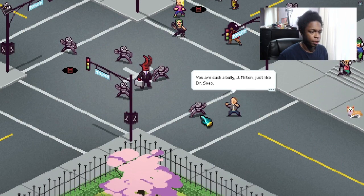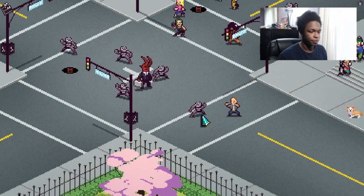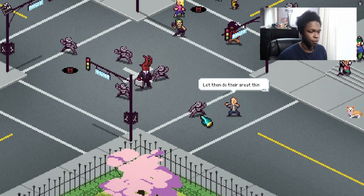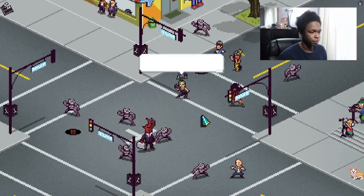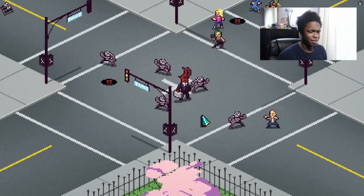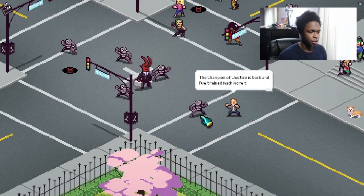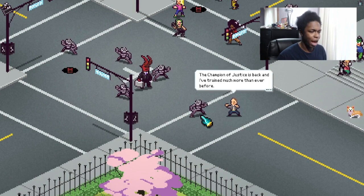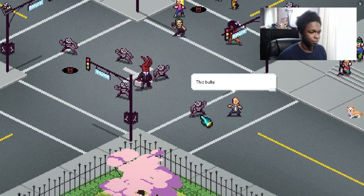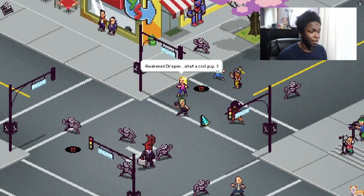Who is this random dude? 'You are such a bully J Milton, just like Dr. Soap. I've been looking into this for far too long. Stop bullying people because you can't do anything good by yourself. Let them do their great things. We're not letting our dreams just be dreams.' We meet again, Awakened Dragon! The champion of justice is back and I've trained much more than ever before. Vanity — definitely my favorite sin. This bullying needs to be stopped right now — right meow. Awakened Dragon, what a cool guy.